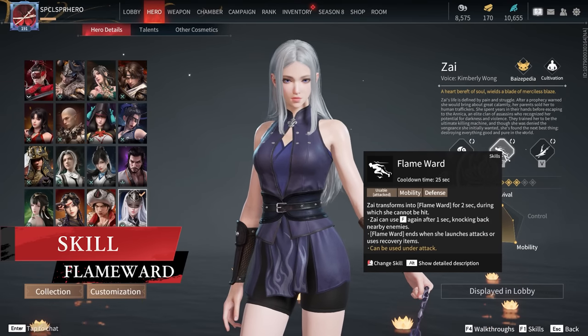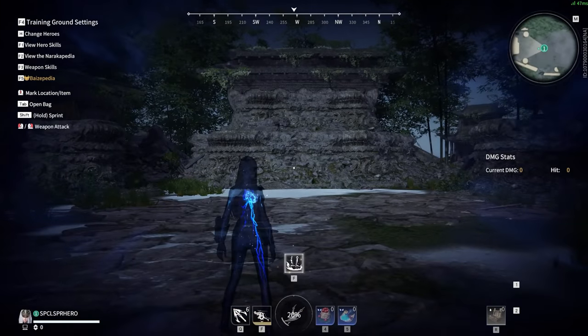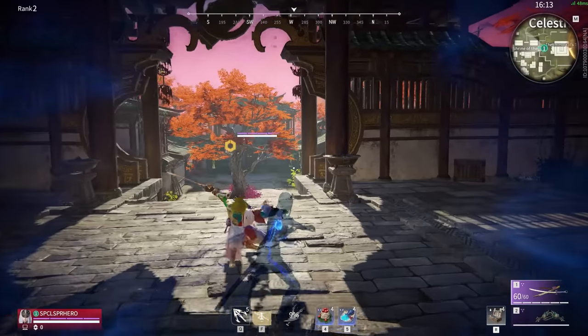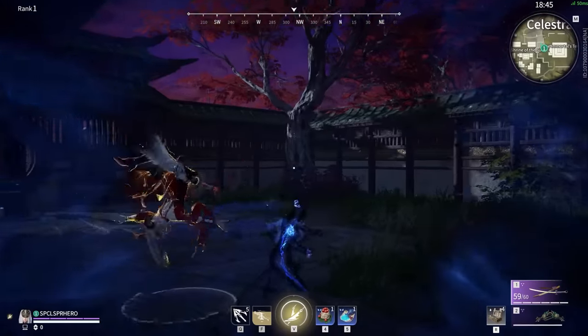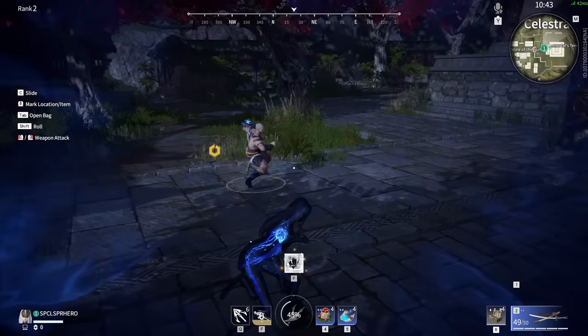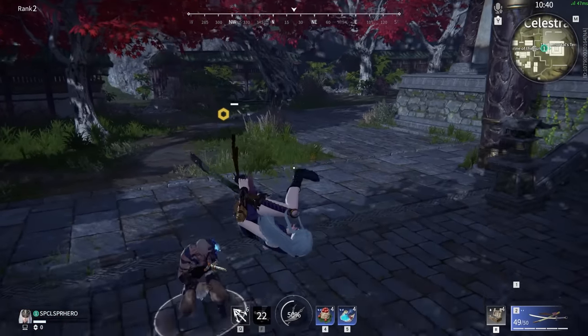Zai's base ability is Flame Ward, which has a cooldown of 25 seconds. This state, known as Flame Ward, allows her to be immune to physical damage for 2 seconds. However, she's still susceptible to things like grabs, silences, and stuns, and she still takes damage from damage over time, like poison and fire.